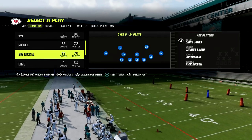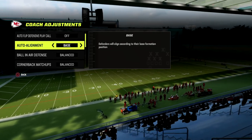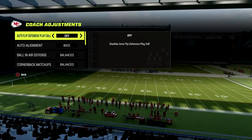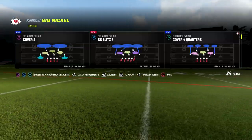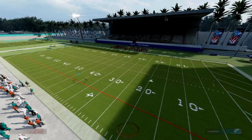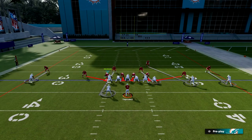We're going to be looking at some pressure out of the Big Nickel Over G. Here's what you do: go auto flip off, auto alignment to base, and zone coverage to match. You can leave auto flip on if you want, but your safeties will sometimes flip — that's why I don't run it that way. I like to run pinch blitz with auto flip off. The only setup is show blitz and pinch your defensive line.